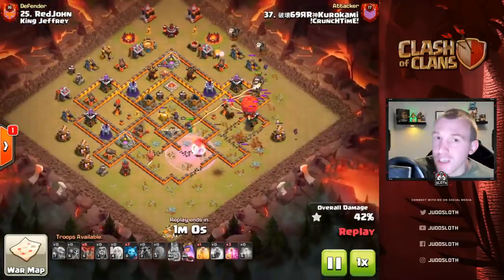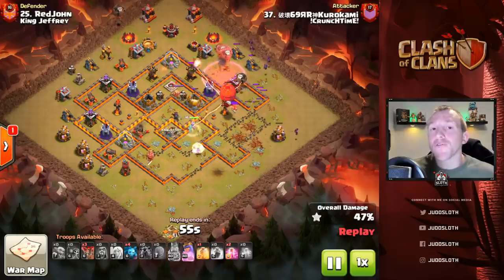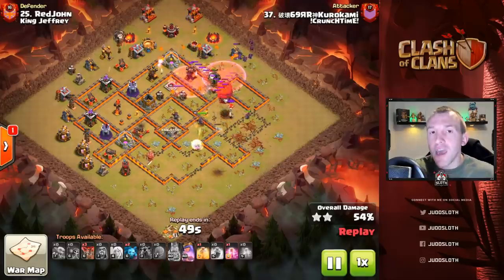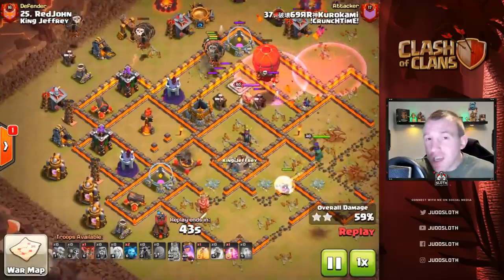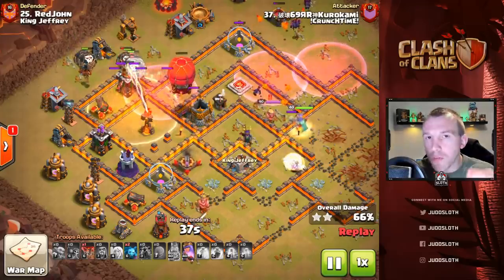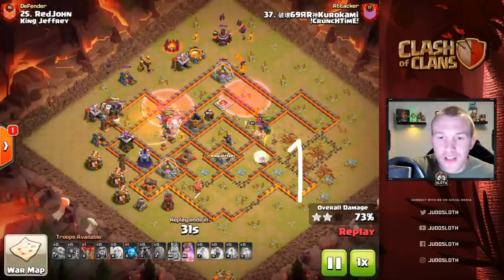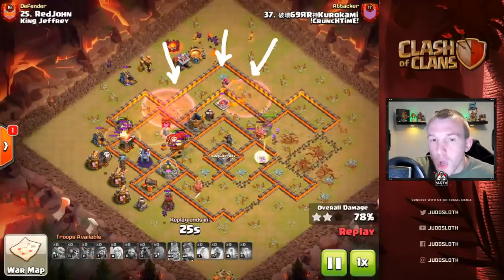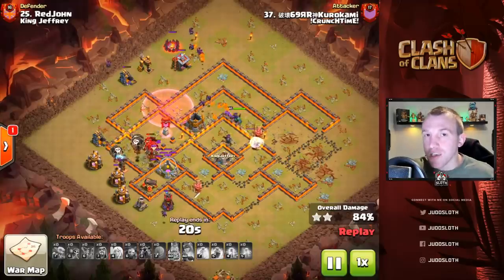So the kill squad, whilst the queen continues to come forward with her objectives, the lava loon comes in and we have two multi inferno towers left. It's not that you have to take out every single objective but you need to be trying to get value. Two multi infernos is horrible for balloons — you're going to have to target one of them pretty quickly, which is what the slammer did here. Then we had the surgical loons coming in from either angle, drawing the main pack around towards that second multi inferno tower.